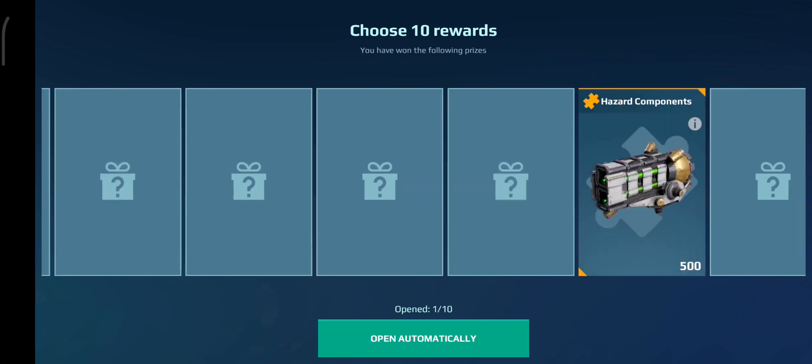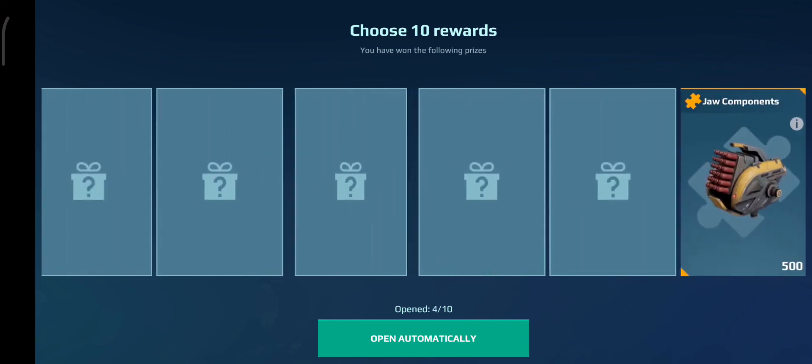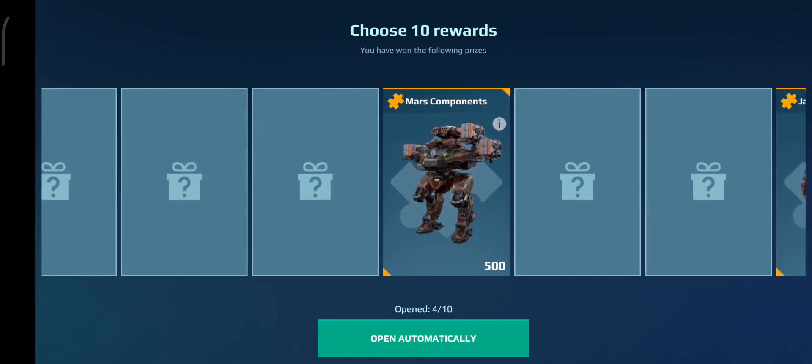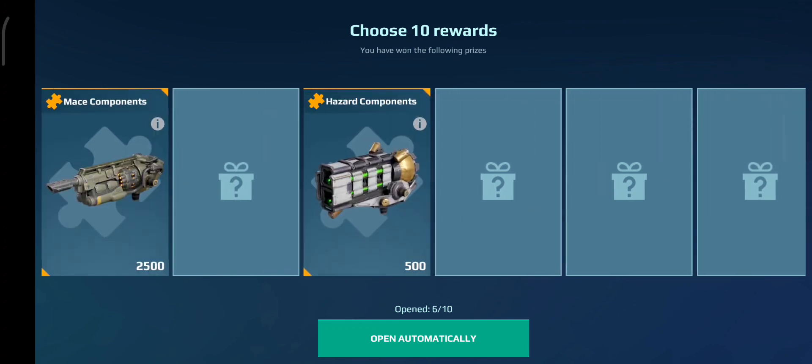If you want a medium weapon, then do this chest. Let's see what we get. Please don't just be 500 components. 2,500's good. Obviously it'll be not a lot of the new... Oh, what is that? That's the Mars components. I swear that wasn't even in the chest. Why does that look so weird?